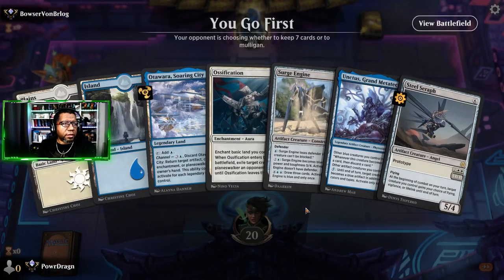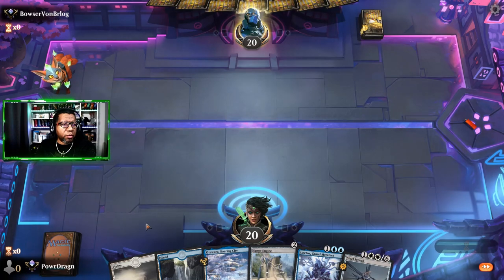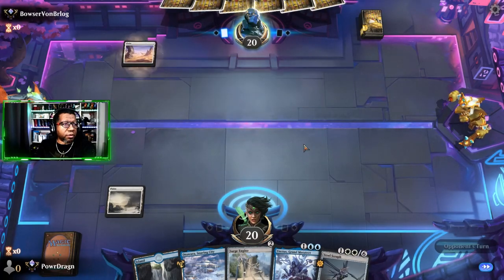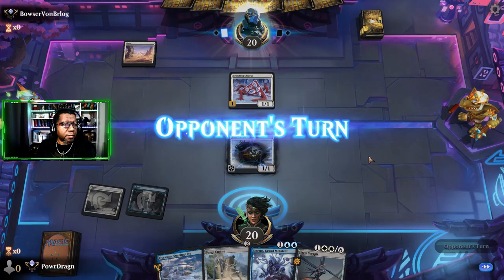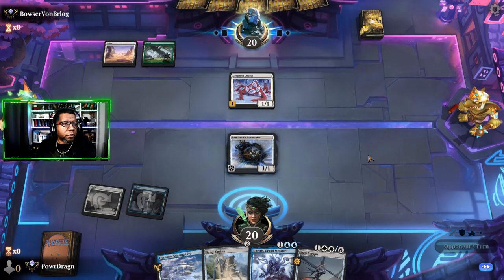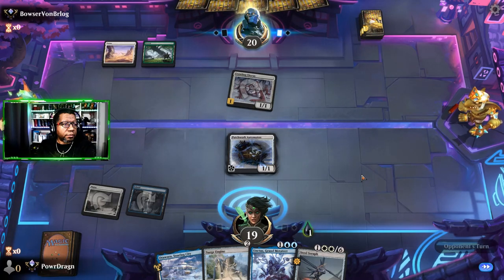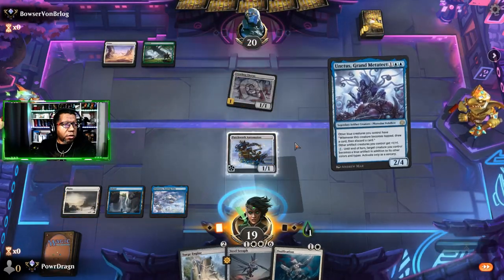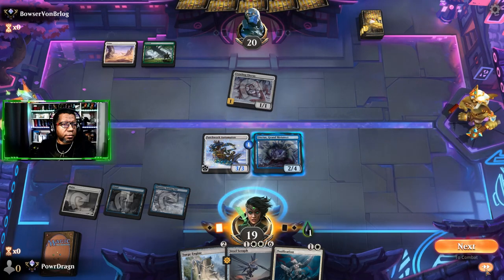Let's mulligan this. We're on the play, I wanted something more aggressive. We'll keep this. Scrapping. Ossification — that's probably going to be a mistake but only one way to find out. I guess we could have gotten Steel Seraph since we can't really cast it. This isn't too bad. We will not block. Notification — pretty nice. I think we're just going to go with this here and pass.